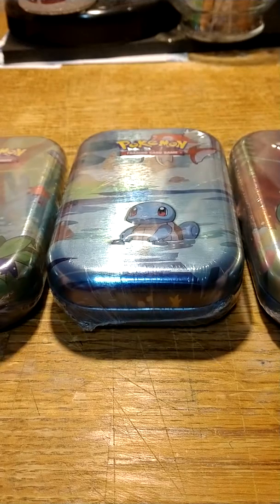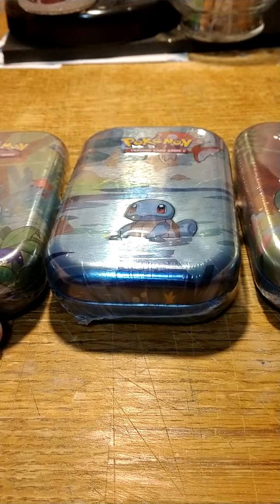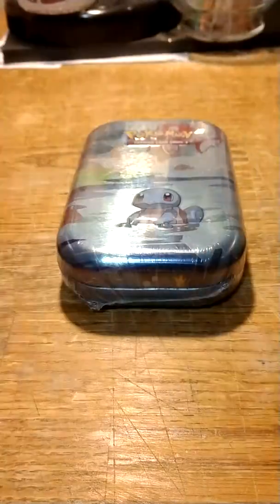Alright folks, here we have some Cantil Friends mini tins. These came out several months ago but I found a few of them over at Target. I'm going to be opening up some duplicates as we have two Bulbasaur tins here, but that doesn't mean we're still not going to get some very nice cards anyways.